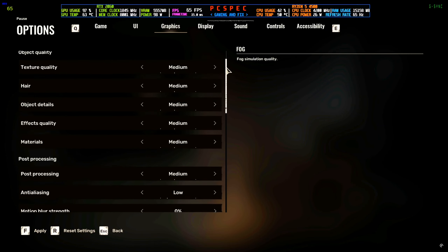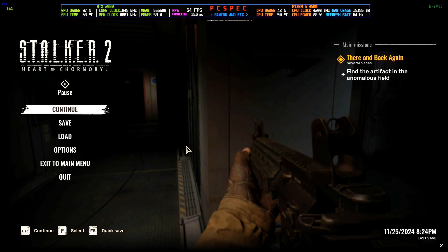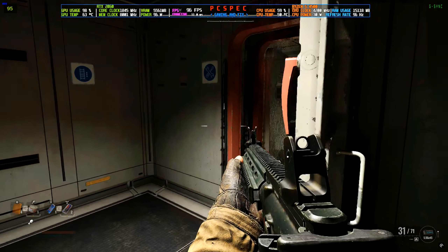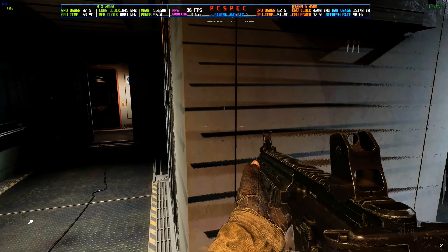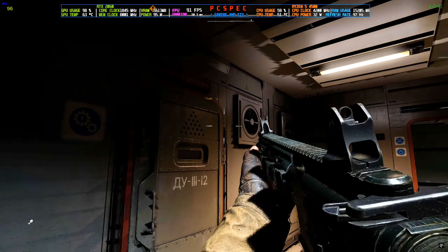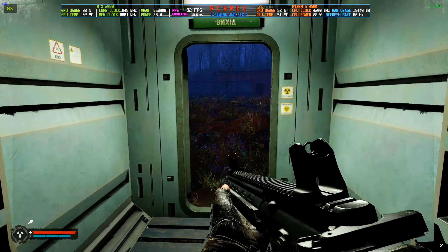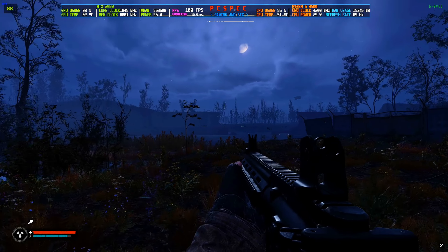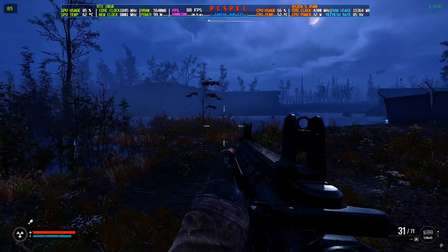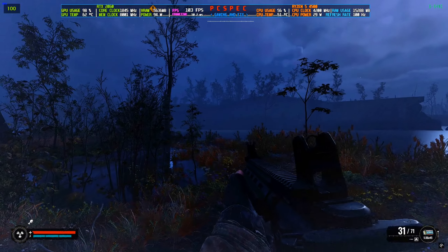After saving the settings and going back in-game, you can see the FPS is hitting almost 100. If I go outside it goes above 100. Interestingly, unlike most games that give better FPS indoors, in this game you actually get more FPS outside — even with more foliage and vegetation. Outside I'm seeing around 180 FPS. So this game just tends to perform better outdoors.